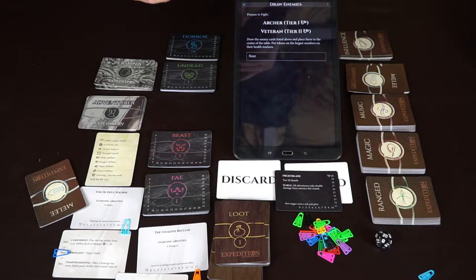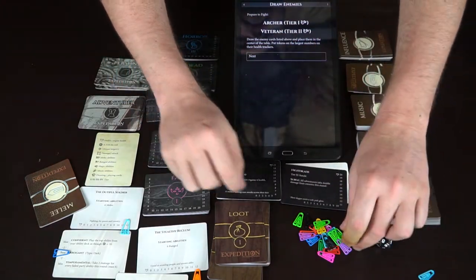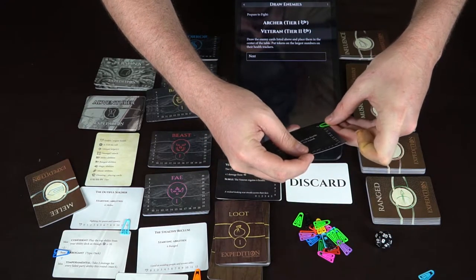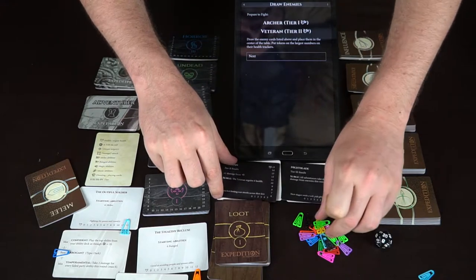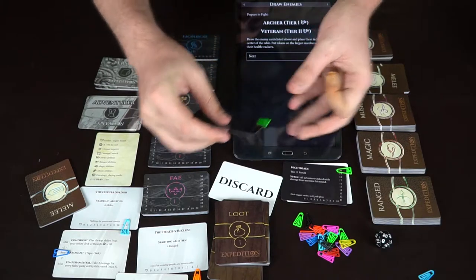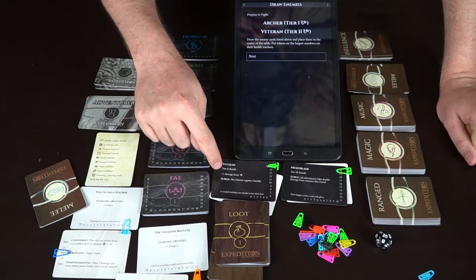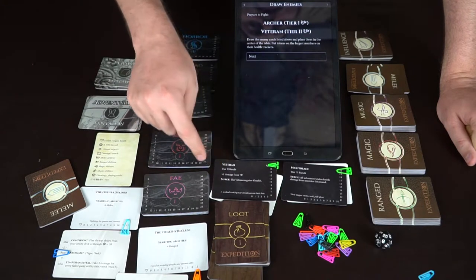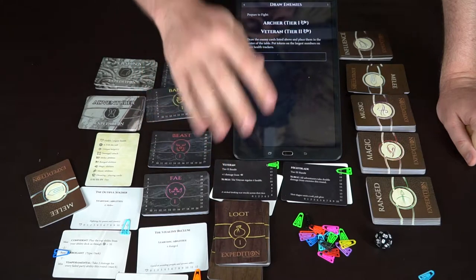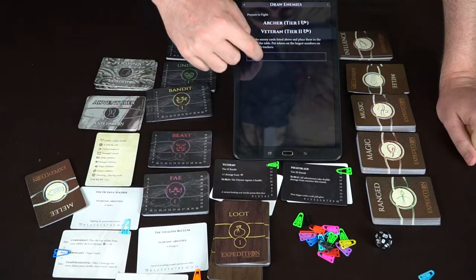We also need a veteran, which is here, so that works. The monsters start with their full starting health. We'll say it's a nightblade and a veteran instead of an archer. As you can see, they have different tiers and different bonuses — this one has a plus one damage from certain spells, and there's a surge mechanic that triggers depending on how the fight goes. Once you've set up the minions and characters, you push next and it tells you how solo play works and what you need to do.